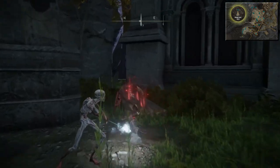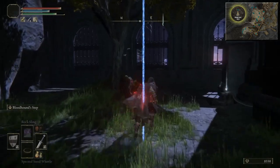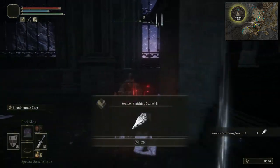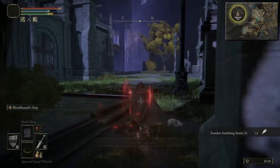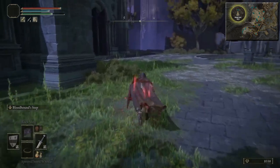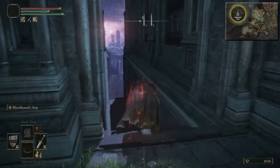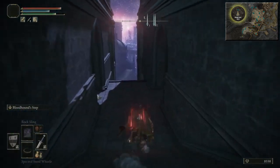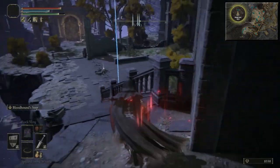This boss fight is a Mimic Tear, and we're actually going to get the Ash soon which is identical to that. When you summon it, it replicates your loadout. So if you've got a really poor weapon, he will have a poor weapon. If you're naked in your pants, the Mimic Tear will also be naked in his pants. When you're summoning that Ash, it all depends on what you've got equipped — that's how powerful he's going to be.